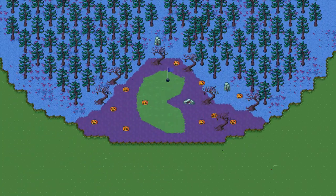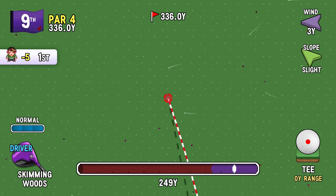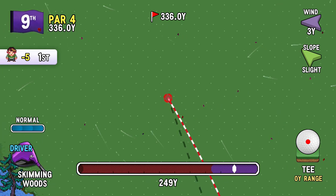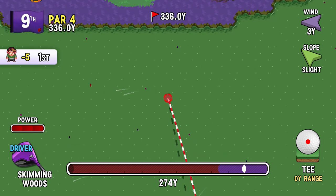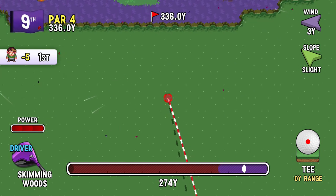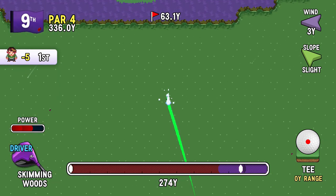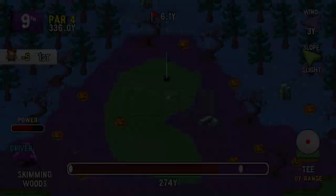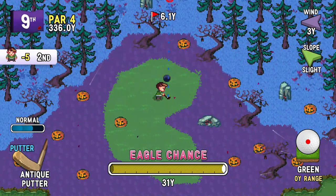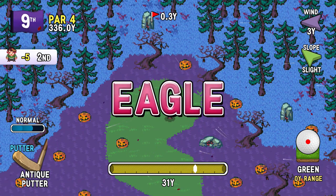Hole nine. Obviously you can't just go straight for it — I don't think even with the skimming woods you'd be able to. I just want to see — power shots. The power shot, I press up to switch between the thingy. I'm going to actually try that just for kicks, because that actually looks like a really good idea. So it's going to skip a couple times. Oh! It paid off! A little bit to the right, and hopefully one putt for eagle. Oh! Feels good.